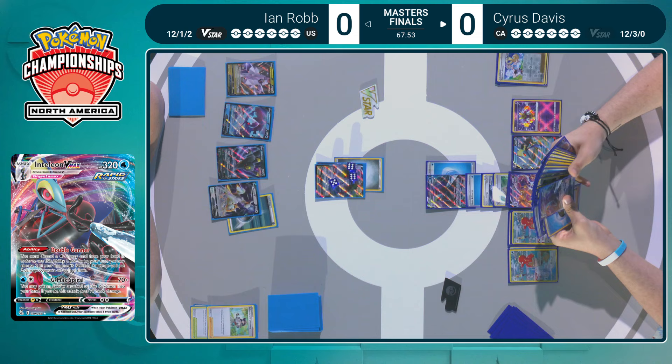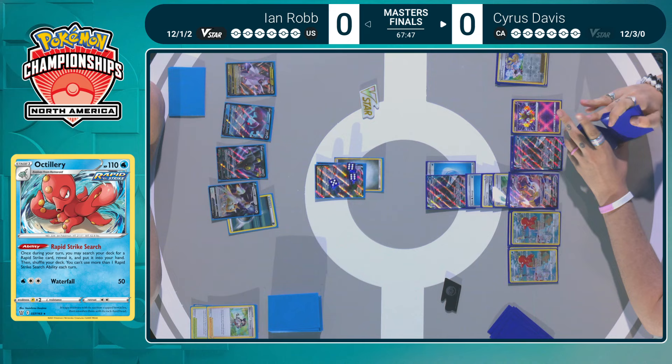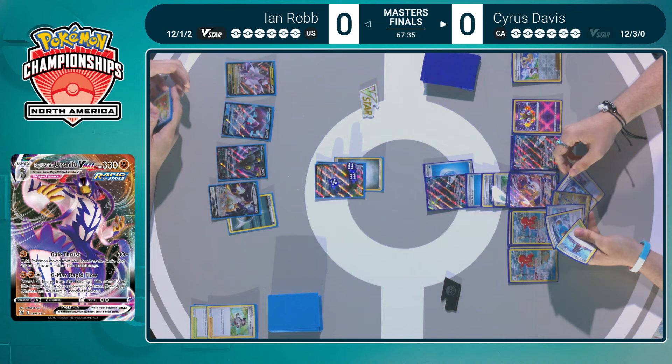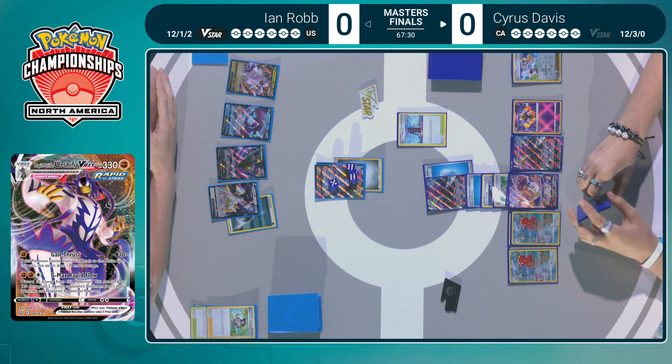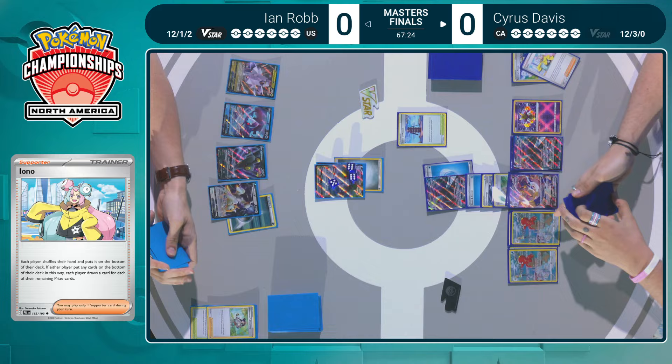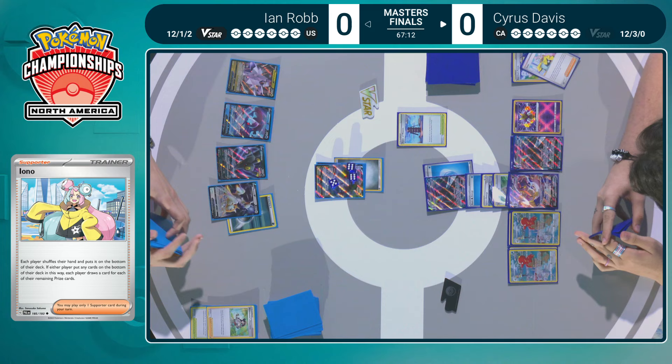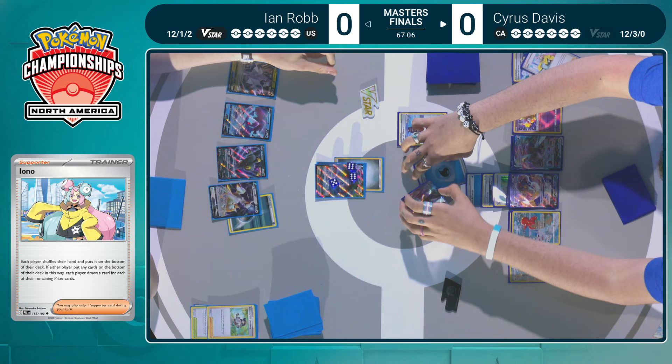We're going to see that Rapid Strike search here with Octillery — search your deck for any Rapid Strike card — and it finds that second Inteleon VMAX. Cyrus should be pretty happy with how things are developing. Not because Ian had such a low start, but now there are plenty of Pokémon on the bench — three Pokémon that are not Duraludon VMAX. A combination of Boss's Orders or Escape Rope could allow her to clean up the board without even having to deal with Duraludon VMAX.